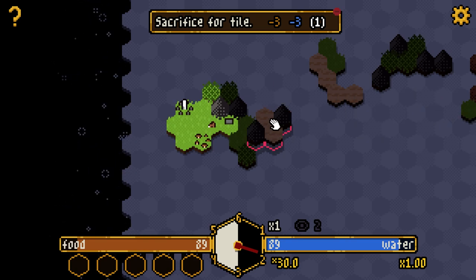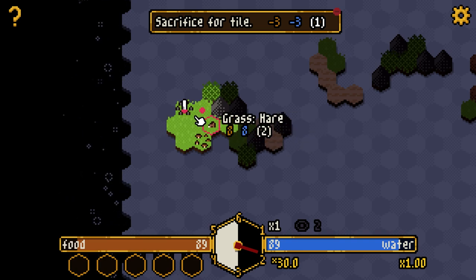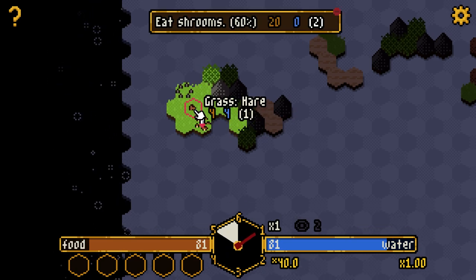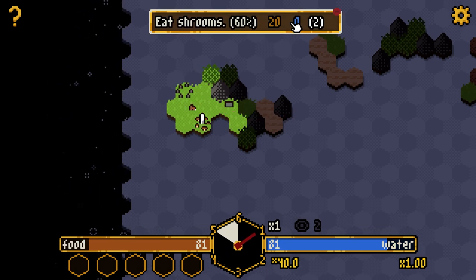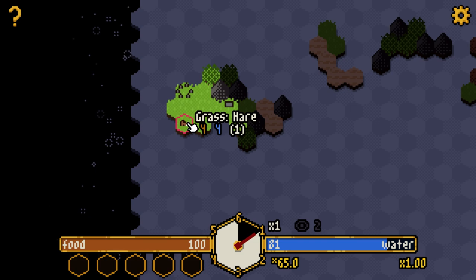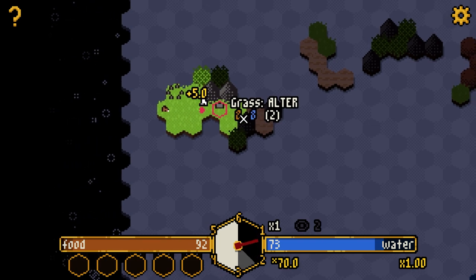You can left-click to get tiles — it costs turns and we're trying to move to the right. I'll put a tile right here. That's desert and that's a mountain — you can't go over mountains. I'll walk on the grass for some shrooms: 20 food, 60% chance of success, but it takes two turns. I'll do that — the void has come closer.